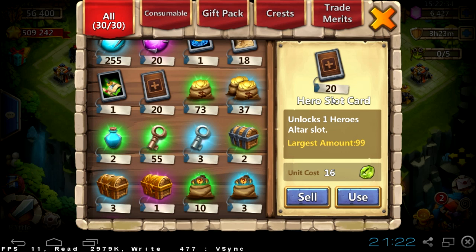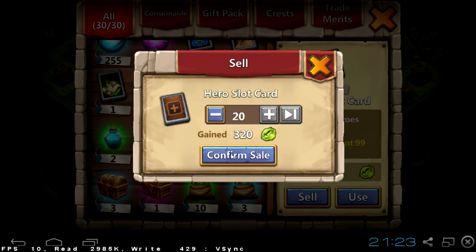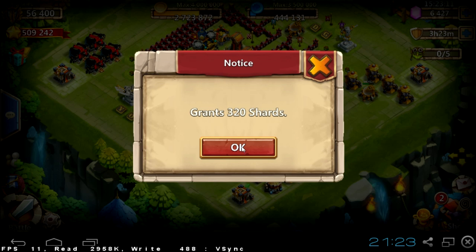There's also a new change about hero slot cards. IGG listened to us — to players complaining that hero slot cards were useless. Now each unit costs 16 shares. You might think that's not much, but if you have 20 hero slot cards you can sell them all for over 300 shares, which is a lot.